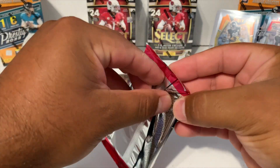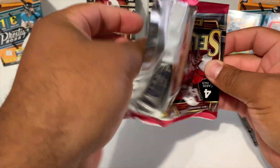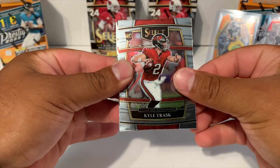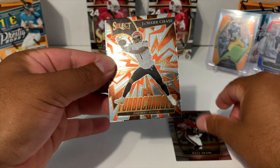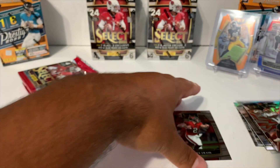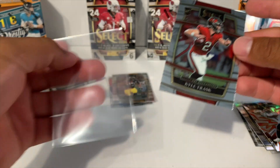Here we go, five more packs. We got a Lamar Jackson, Kyle Trask concourse, another Jamar Chase — this time Turbocharged — and we got Kenneth Gainwell. We'll be sleeving up the Kyle Trask. A lot of people are sleeping on this guy.